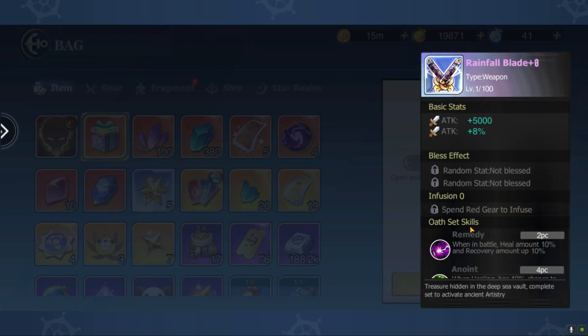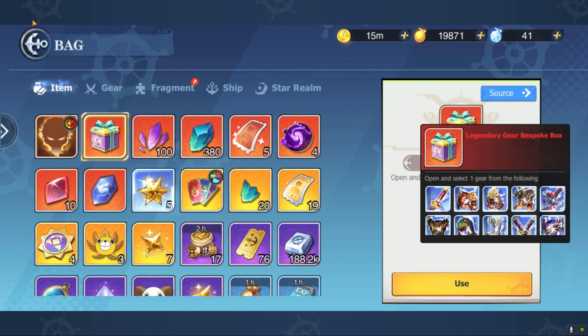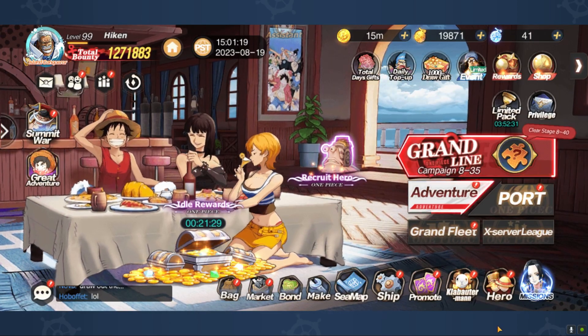The third legendary set is the Rainfall set. When in battle, heal amount and recover amount are both increased by 10%. When you get the four-piece version, you have a 10% chance to double the amount of healing. So when are these sets good and who are they good on?